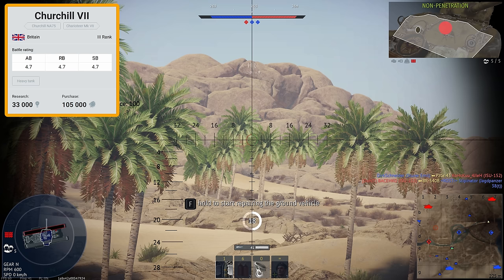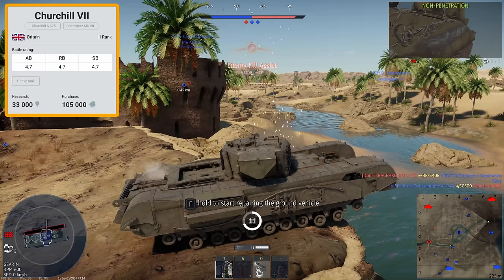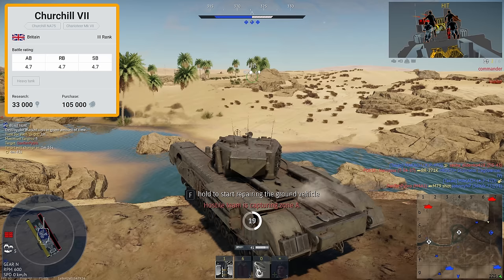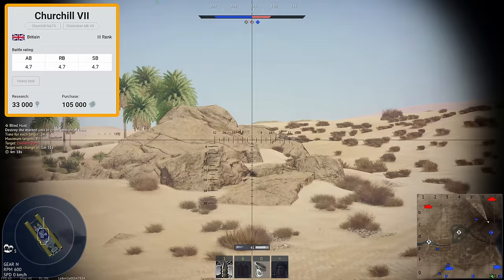So what do we get for that higher battle rating? Well, it certainly isn't firepower or mobility. Instead, the reason for the higher battle rating is the increase in armour protection — the armour jumps from 89mm on the previous Churchills to 152mm on the Mark 7. Not a bad boost in protection you say, but just remember this is 4.7. The additional armour should protect you from most Soviet and American guns at your own battle rating, but it certainly isn't going to protect you from the German guns. And in a full up-tier to 5.7, you're basically just going to be the laughing stock of the team.